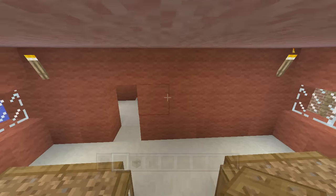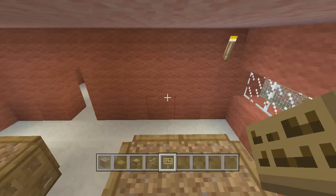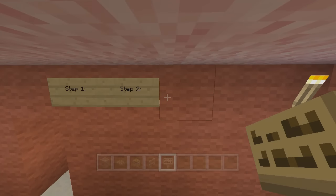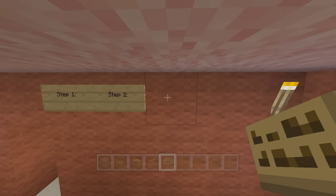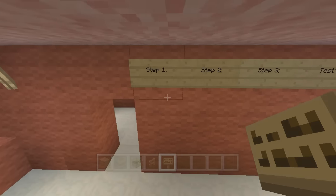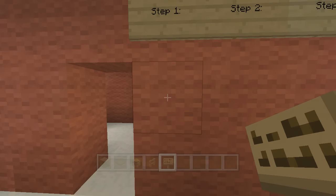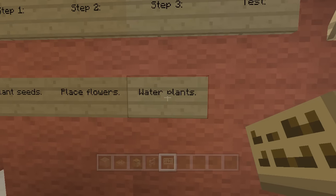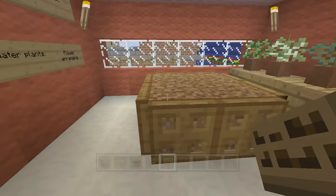Now the only thing we really have to do in this room is some signs. Grab my signs - one, two, three, four - and then these go here. Step one, step two, step three... never have I wanted a copy-paste possibility in Minecraft before. Step one is 'Plant seeds.' All these signs have periods on the end and only the first word is capitalized. Step two 'Place flowers.' Step three 'Water plants.' And the test: 'Flower arranging.'